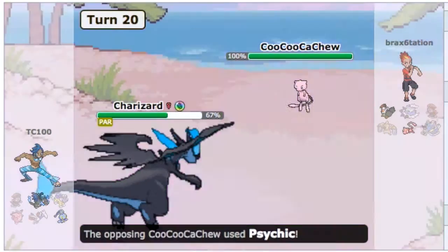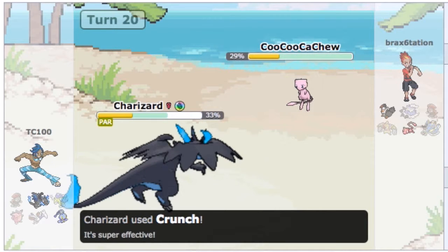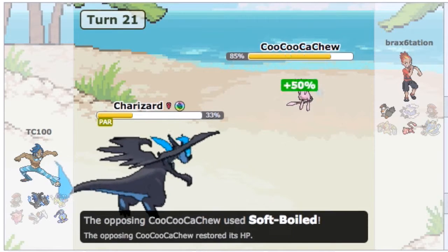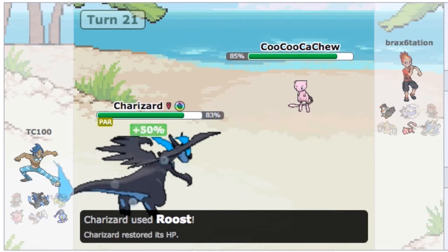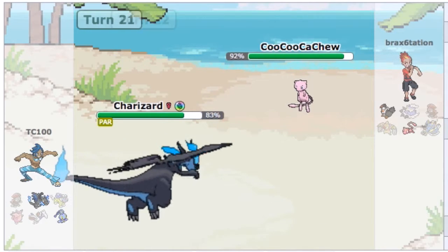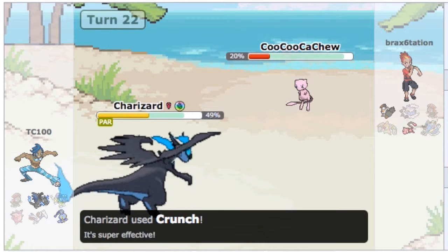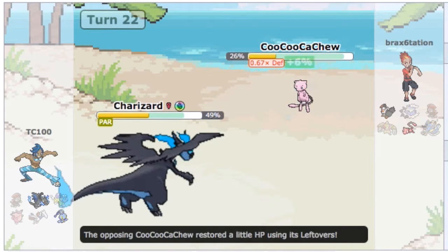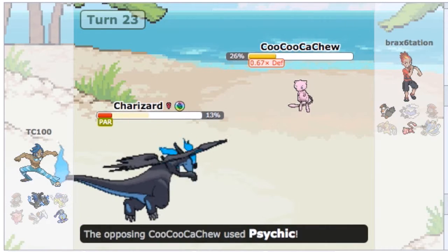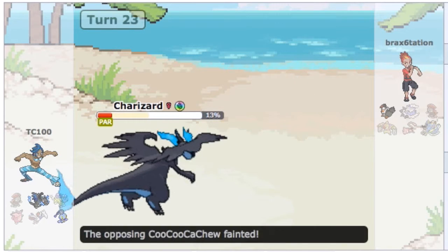He goes into Mew. I have Crunch, which is super effective. You can see the bulk of Charizard X shining through as I'm able to take that Psychic. Unfortunately, he has Soft Boiled to restore his HP. I have Roost, and fortunately I don't get paralyzed — that would have been extremely bad news. We're able to come out and win that little war, and I'm able to take out the Mew.